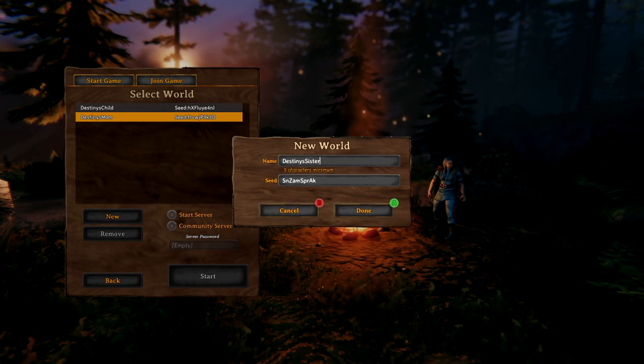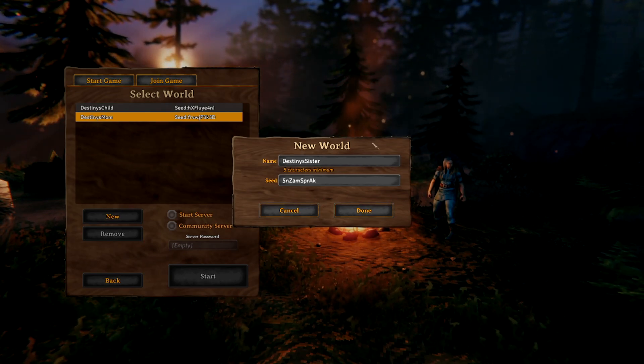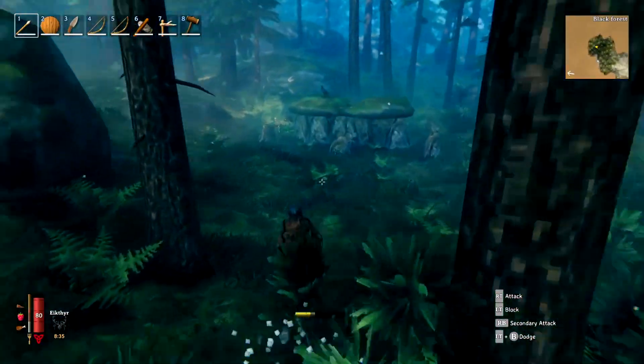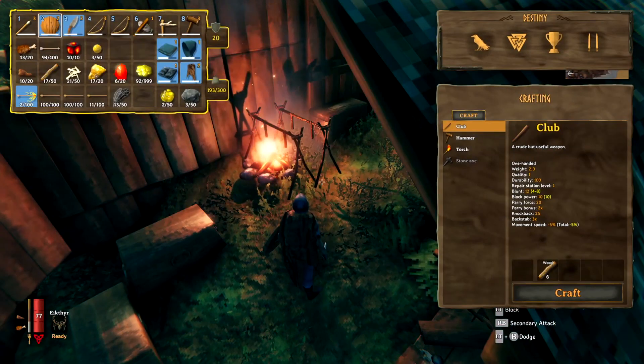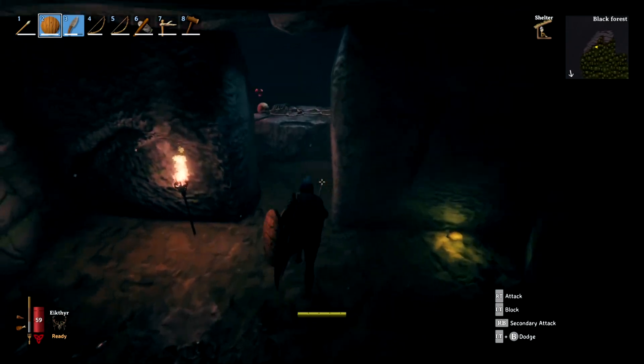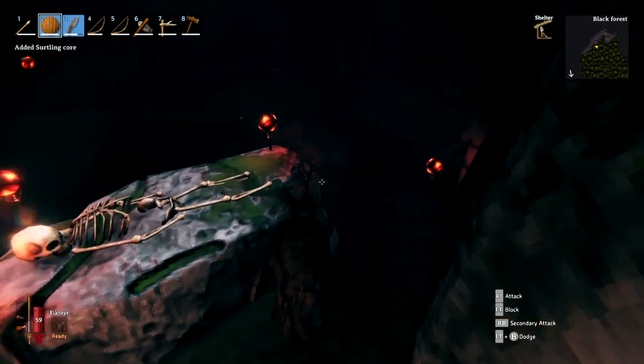So what you want to do is create a new seed with a new server, log in with your main character, and then just speedrun until you find a dungeon, clear it real quick, and collect all the Sirtling cores inside. Then log out, log back into your main server, and voila, you'll have them all on you. You can repeat this method over and over again to get as many Sirtling cores as you need, even if dungeons won't reset.